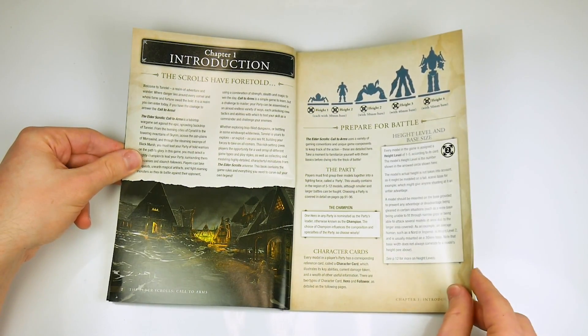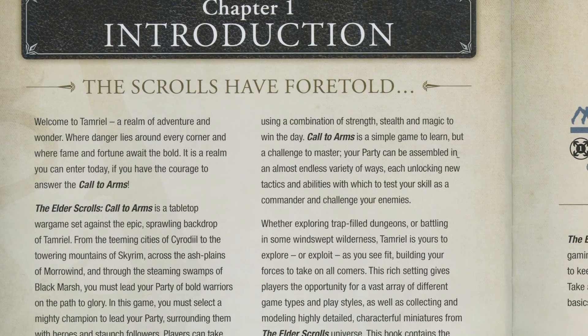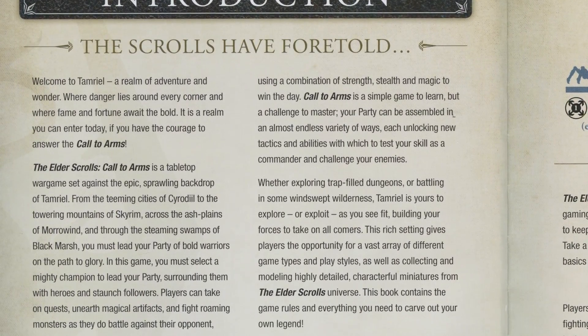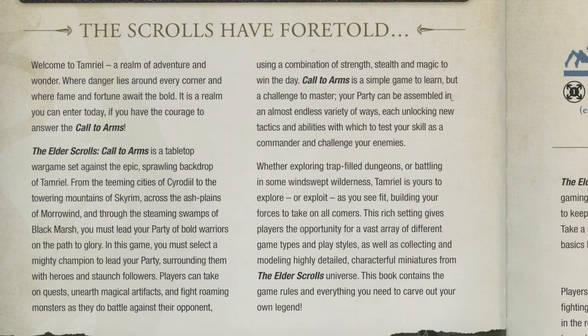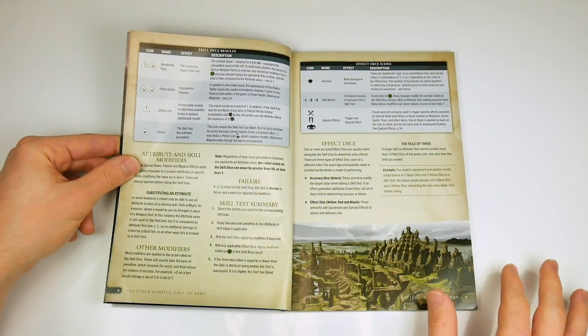The game is played in 2 different ways. Battle mode pitches your hero and their followers against another player with his band of trusty warriors. In this mode, the number of heroes and followers a player can have are limited by a points system to keep the games fair.